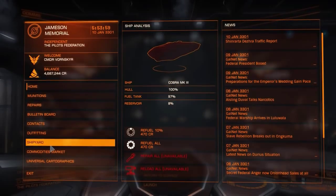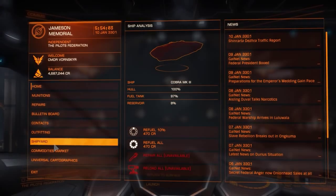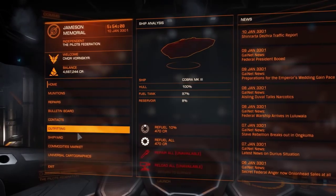Hey guys, it's Fornski here, and today we're back in Elite Dangerous, and I am finally going to upgrade to the Asp. This has been a long time coming — I've been working towards this ship for quite a while, but I never quite managed to get there.